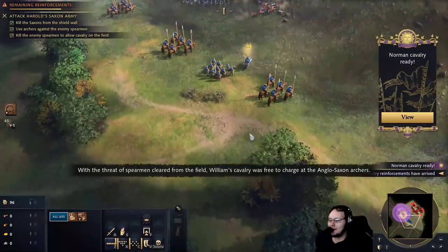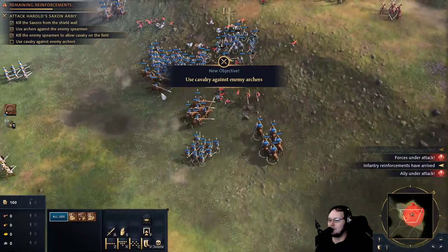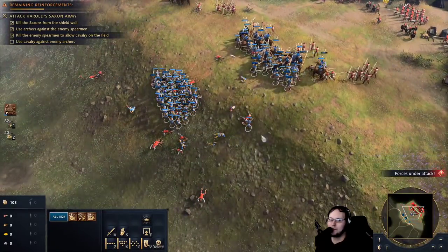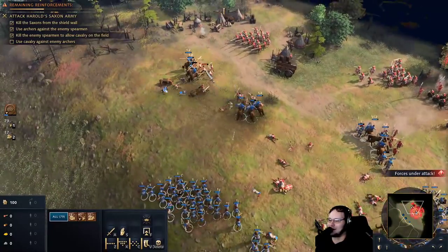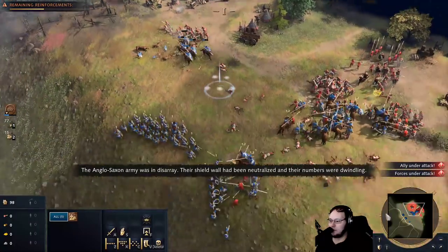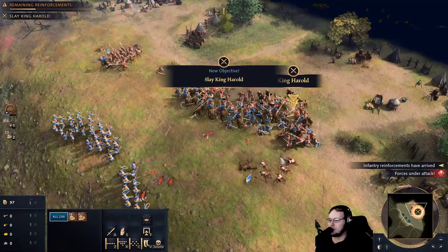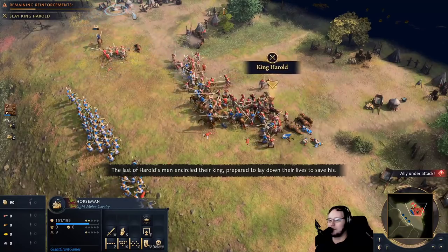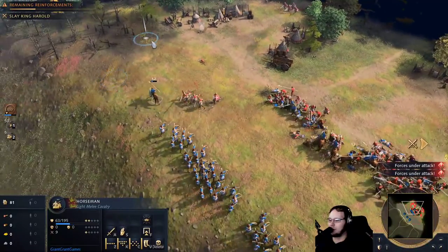With the threat of spearmen cleared from the field, William's cavalry was free to charge at the Anglo-Saxon archers. Yeah, Willie needs a medic. His army was in disarray. Their shield wall had been neutralized and their numbers were dwindling. Now, the only thing standing between William and victory was King Harald himself. I'm too scared to fight King Harald. We're gonna try to kite with this guy while we fight the rest with the archers. Kill speed is very low in this game. The last of Harald's men encircled their king, prepared to lay down their lives to save his. And it does look like my hero unit regenerates HP pretty quickly — I like that.